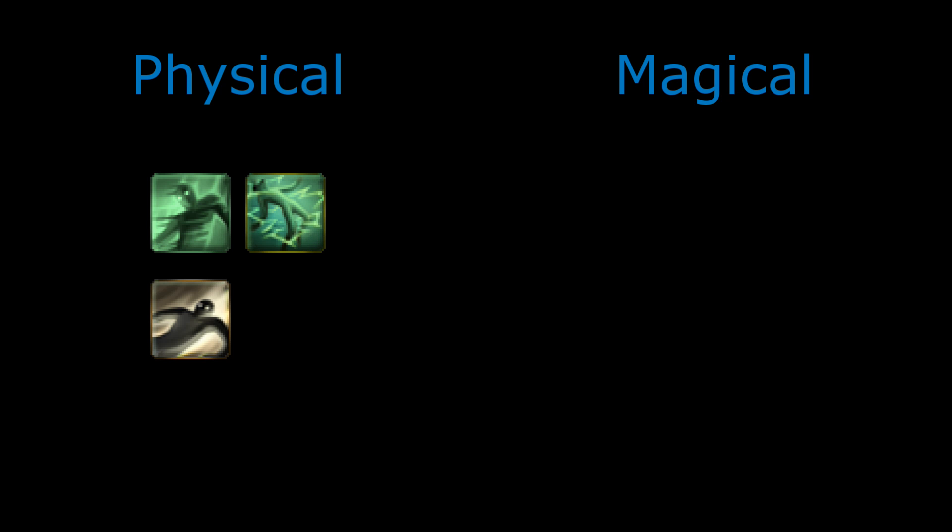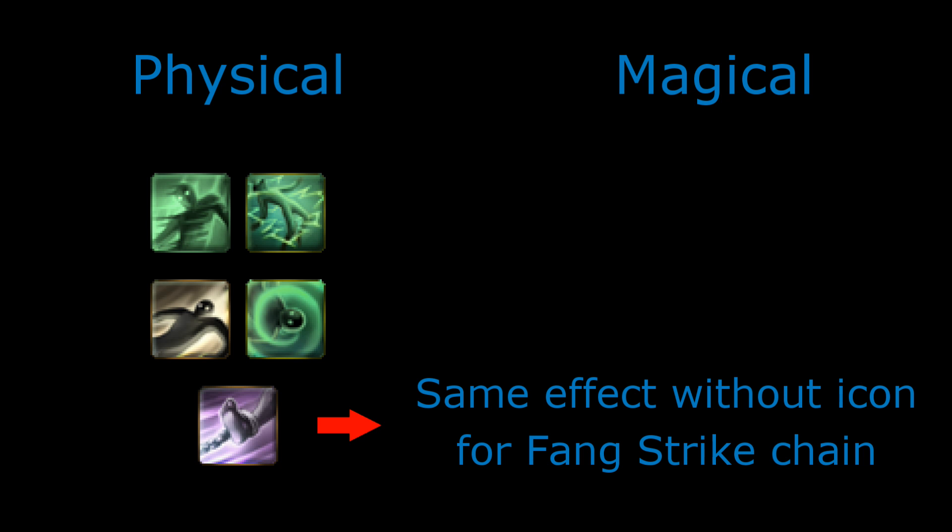There are six types of shock states divided into two categories. The first is the physical shock states, which include knockback, knockdown, ether hold, and spin. The second is the magical shock state, which is stun.